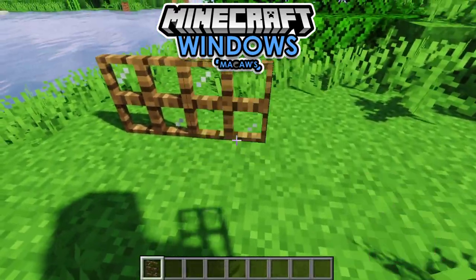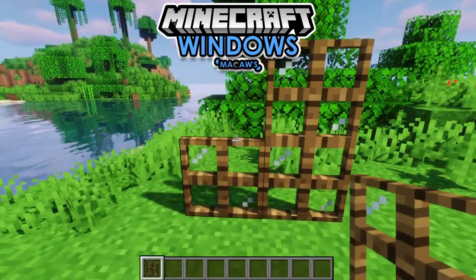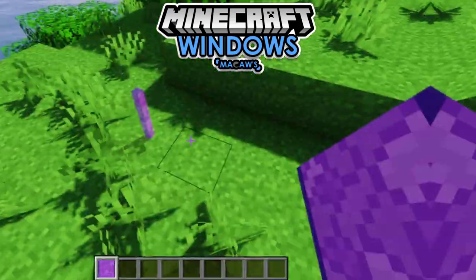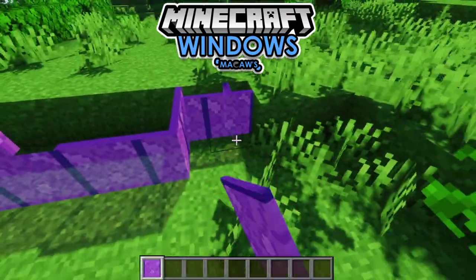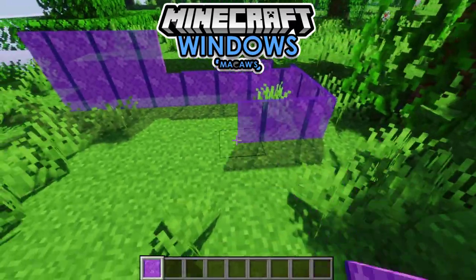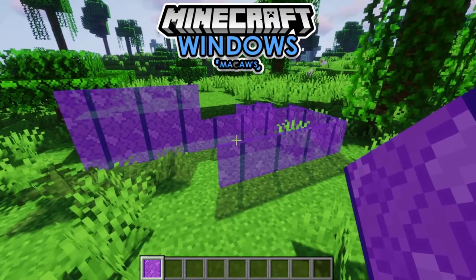This is a new window which comes in 34 variations and it works just like the paint window shown before. Mosaic glass panes now work as they should, so they attach to anything and connect just like glass panes in vanilla Minecraft.